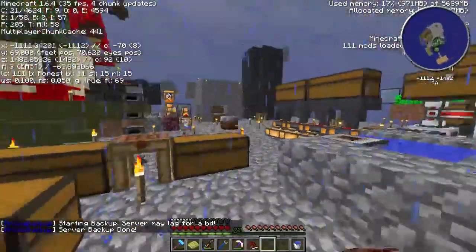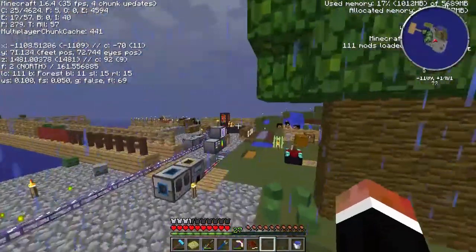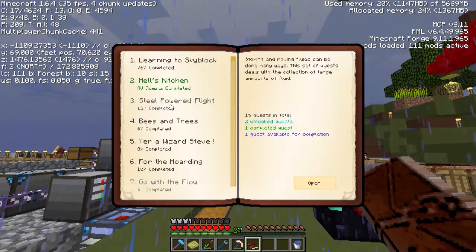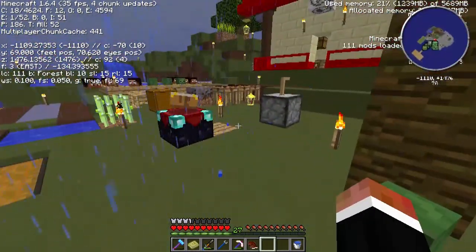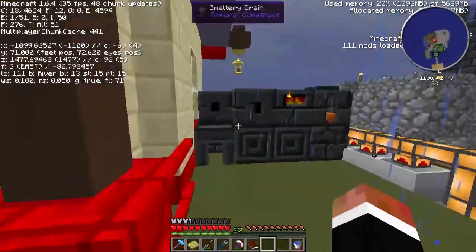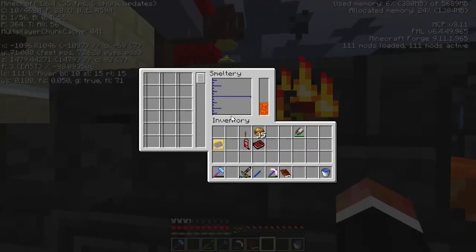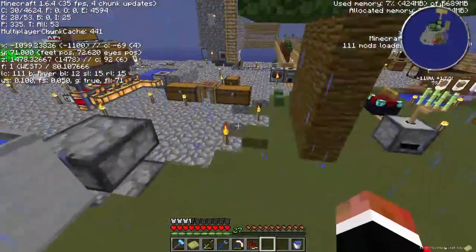Hello everybody and welcome to episode 11 of Agrarian Skies. This is the second time I'll record this, which means we got a bunch of quests done. We made some tanks and poured some seared stone over a book, and then we got a new book. That's basically all we did.